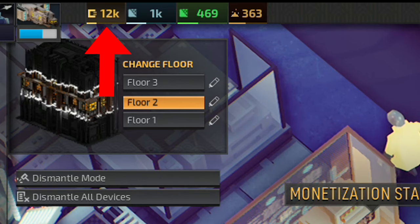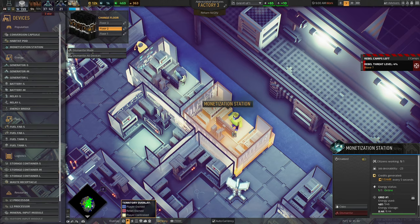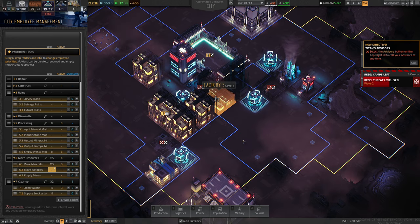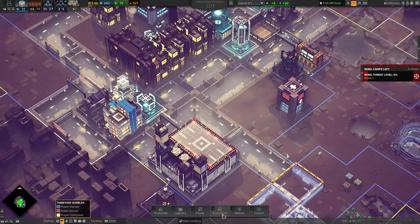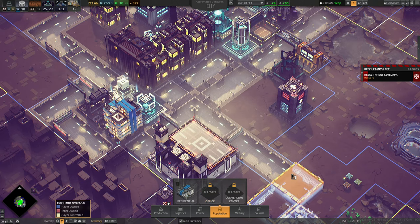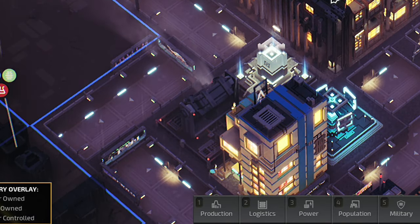That's right, you can generate a small fortune by manipulating the money out of your own citizens. Of course, they'll also want things like breathable air and not living beside a power plant to be happy, so you'll have to reinvest some of that cash in unlocking new buildings like air purifiers or a big ass fan to just blow the pollution in the other direction.